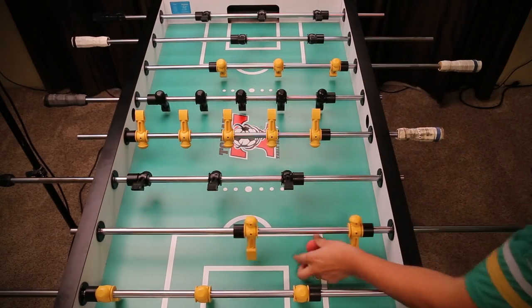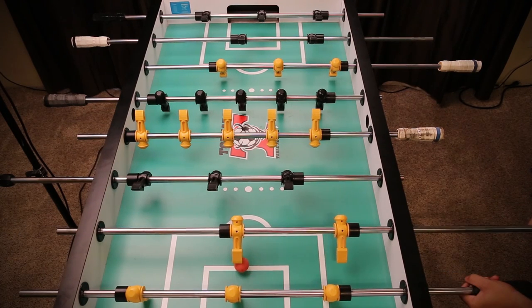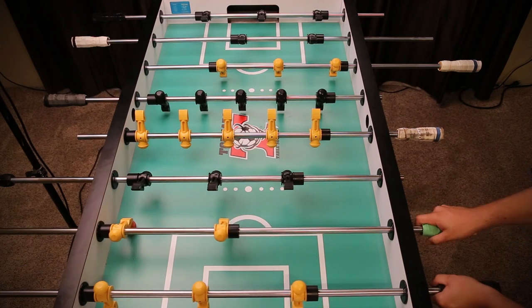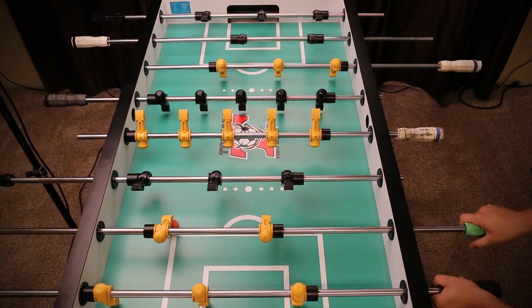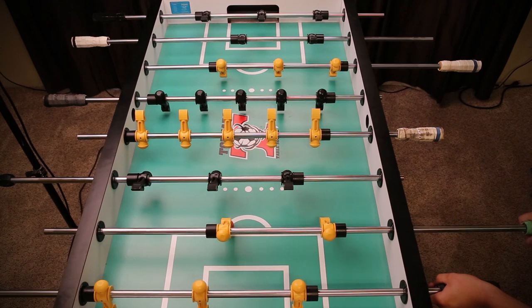Same thing over here — if you want to pin the ball, you just hit the ball like that. Or if you want to pin it on the front, you can go like that, however you want to do it — you just gently tap it.